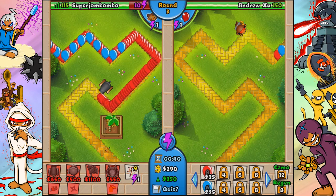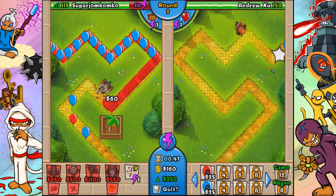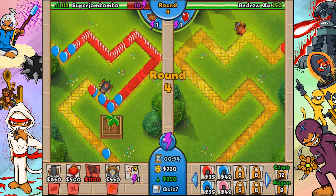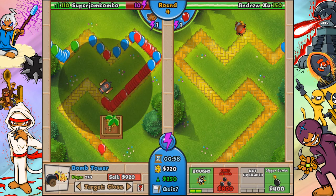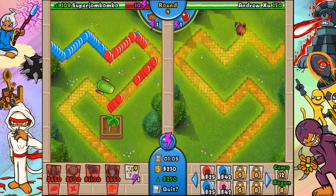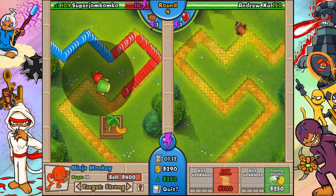I'm going to go for a 2-0 cannon, hopefully a 3-0 cannon, then pop in a ninja right after that. That will limit me so I don't get my second banana farm, but it won't be the end of the world. Surprisingly, he's going to rush us with grouped blues, which is not that bad - we can pop grouped blues fairly easily. Let's get the ninja going.